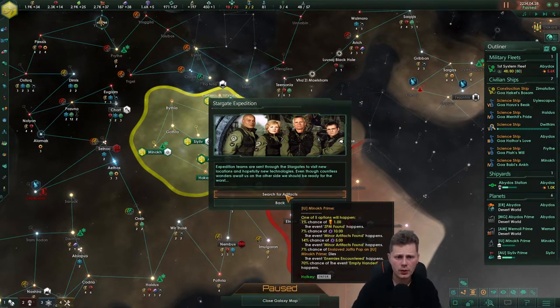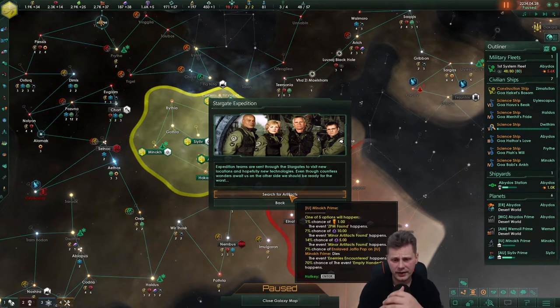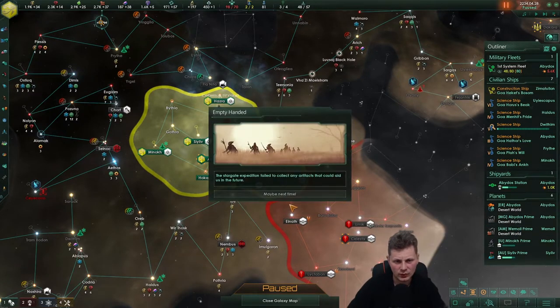Okay, here we go — the stargate expedition. Expedition teams are sent through the stargate to visit new locations and hopefully find new technologies. Even though countless wonders await us on the other side, we should be ready for the worst. There are five options: we can find a CPM, a minor artifact, Jaffa, or come back empty-handed. One of the Jaffa will die — we'll risk it. We came back empty-handed.